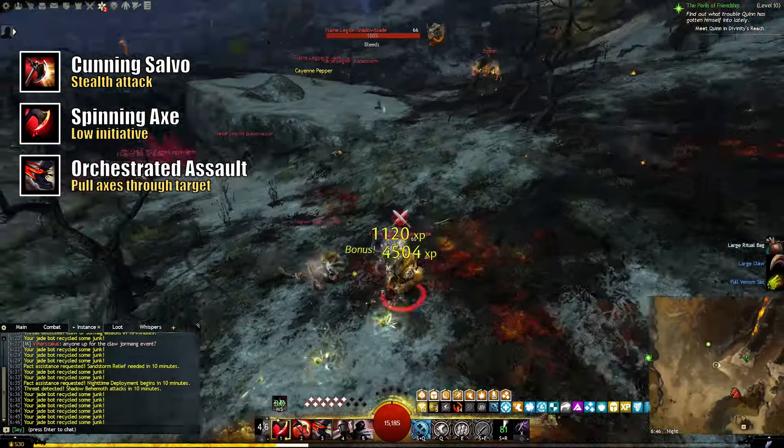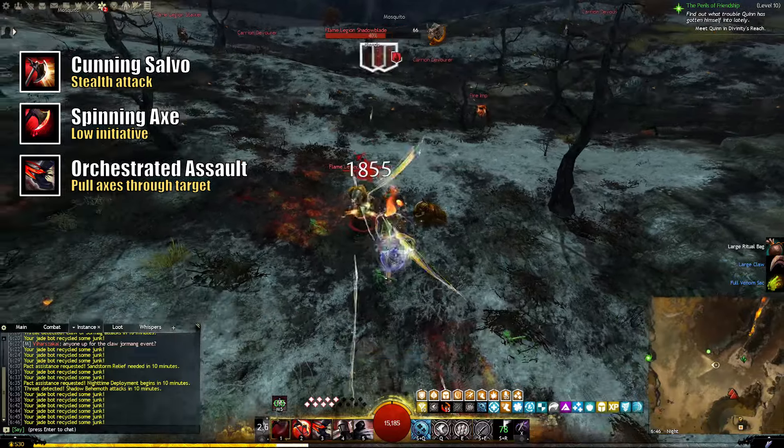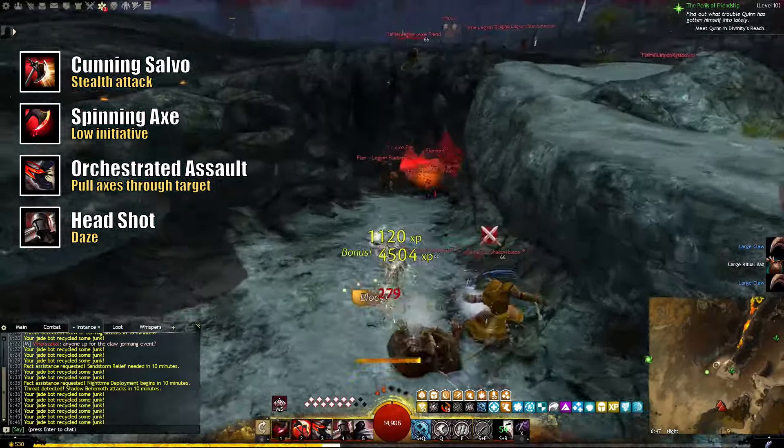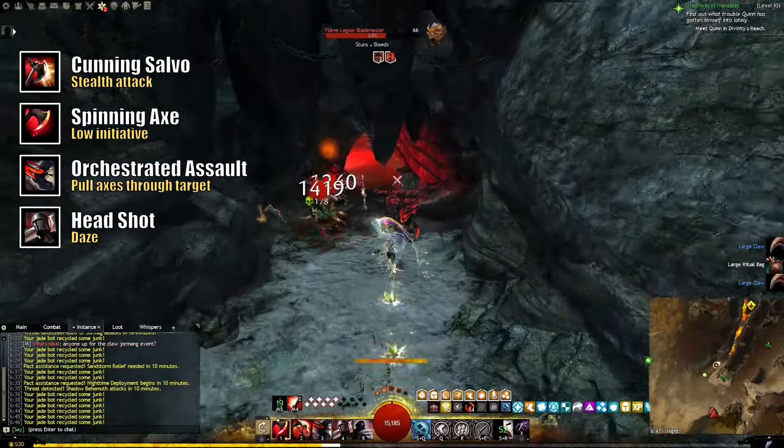Since this is a power build, we're forced to take a pistol in our offhand — which isn't necessarily a bad thing though. Pistol 4 is a spammable crowd control ability, which will make short work of any break bar.